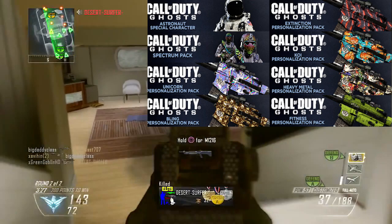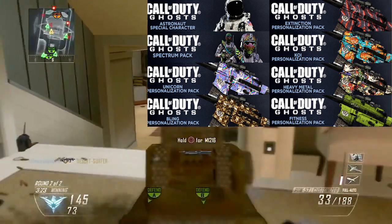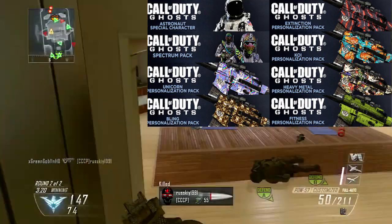Then we have the Spectrum pack. Obviously the Spectrum camo is that secret little mysterious camo, so now there's a pack to match it, which includes the headgear, the uniform, and all that stuff if you guys are interested in that.